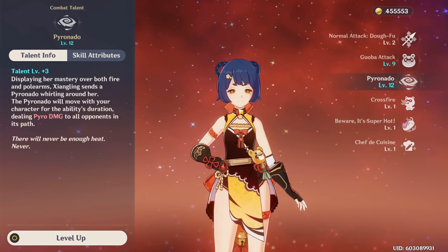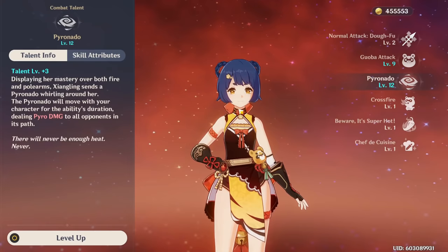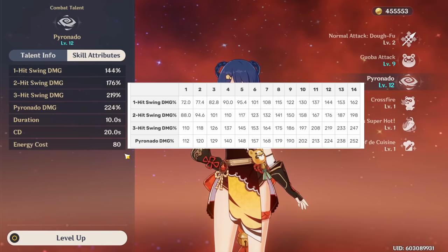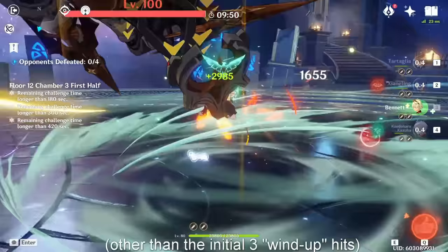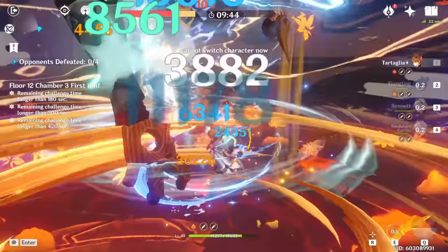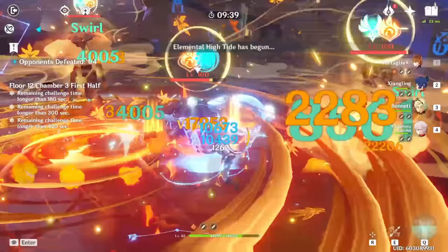For your elemental burst, this is the core of Shangling's kit — this is why she's so broken as a pyro carry. Pyro Shangling is so much better because of this pyronado. The scaling on this ability is insane: 224% every swing at level 12. Even at lower levels, the pyronado does an insane amount of damage, lasts a very long time, and has some very important properties. It has no internal cooldown, meaning it can apply pyro on every hit, which allows it to proc reactions on every hit. That means if the enemy is afflicted by hydro or cryo, it will vaporize or melt every single hit.